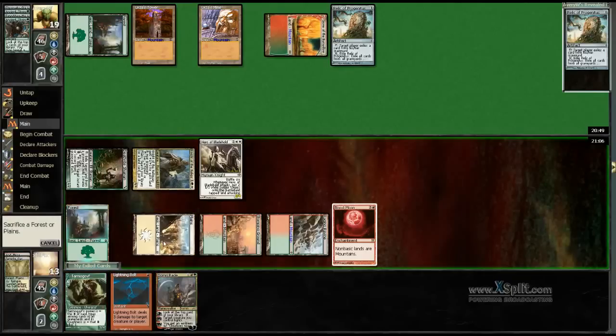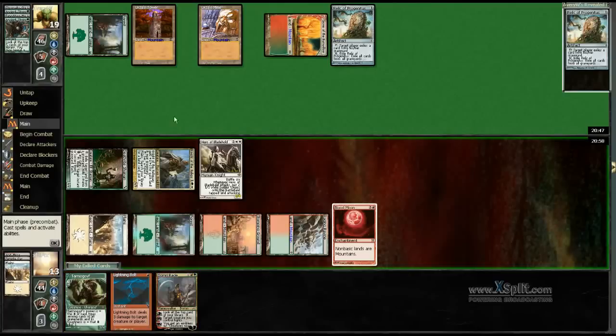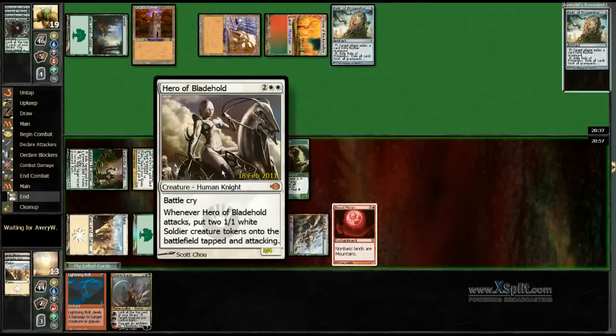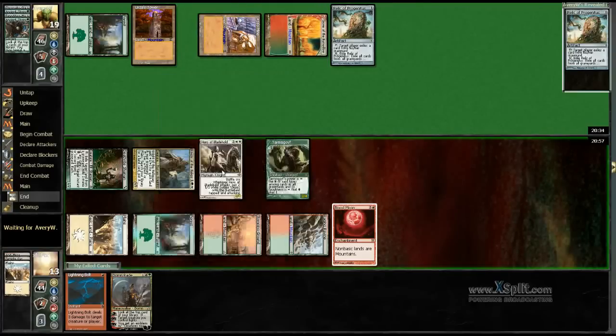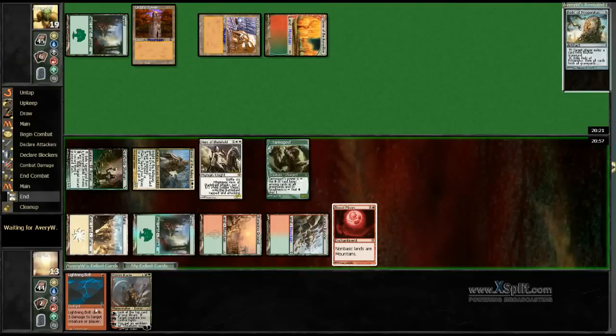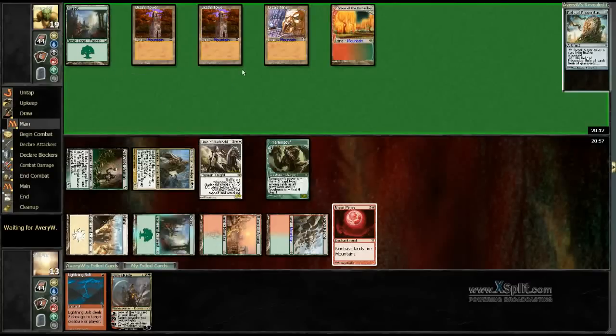If I just sacrifice this one — yeah, next time we're getting in for a lot of damage. He gets a Plains regardless of him having that Relic or not, so that's very fortunate for us. Well, that we had this Hero after all — it was very good for once. A Bolt and then sacrifice another land for the Knight next turn.